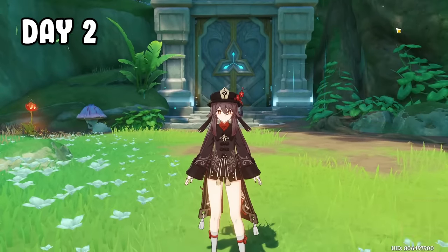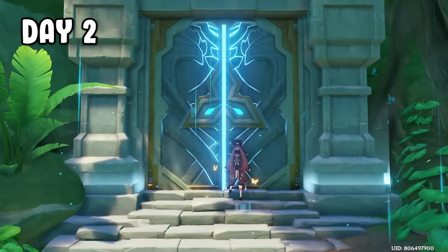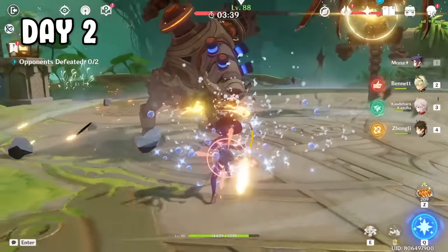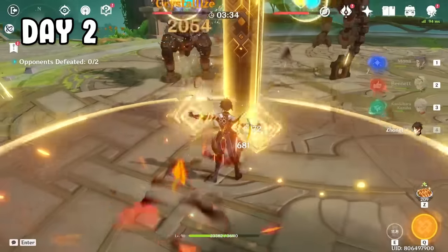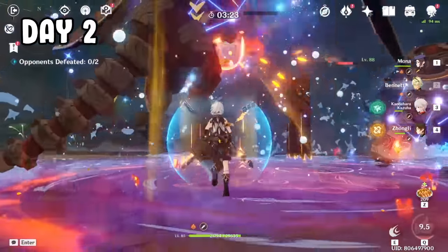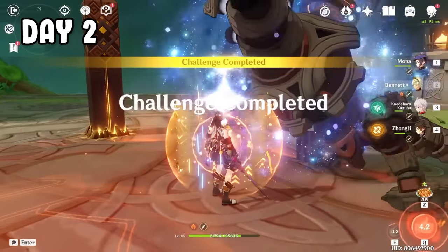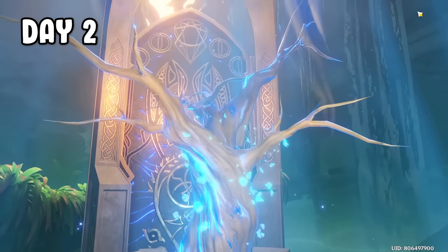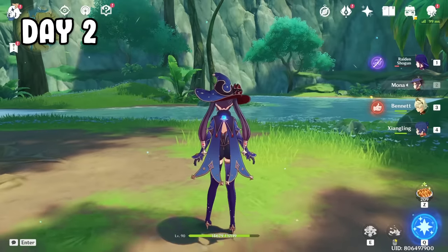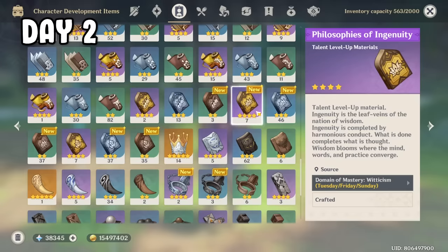Day 2, it's Sunday. I have max 5 condensed resin and 160 resin, and we're gonna spend it all to stack on Nahida's talent books. I got a fun theme for this with Mona — you hit enemies with Hydro, use Zhongli E for buff, Kazuha to swirl Hydro, Bennett ult, Mona ult. Then all you gotta do is pop the first balloon and the second balloon with Bennett E, and there you go — 270k damage. I claimed the rewards multiple times until I literally had 0 resin left, ending up with 7 golds, 46 silvers, and 37 brown books.